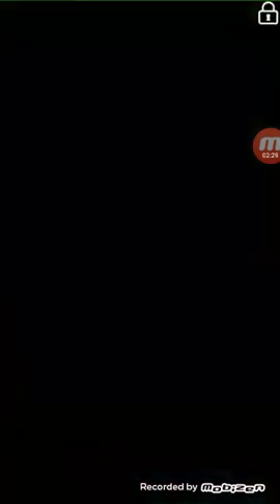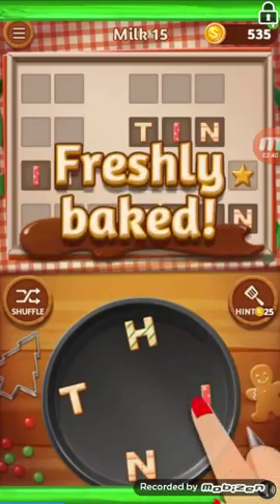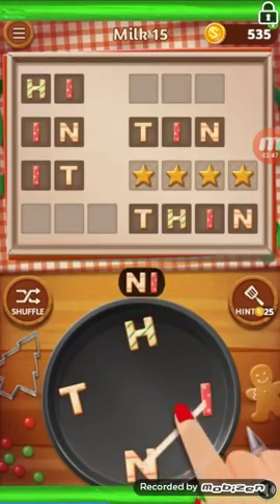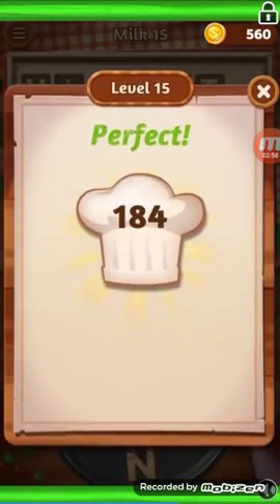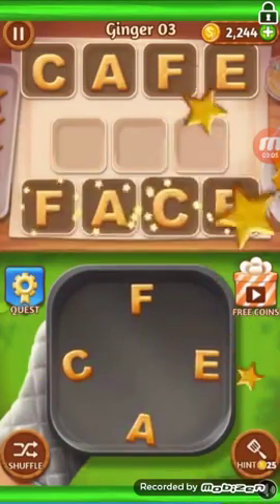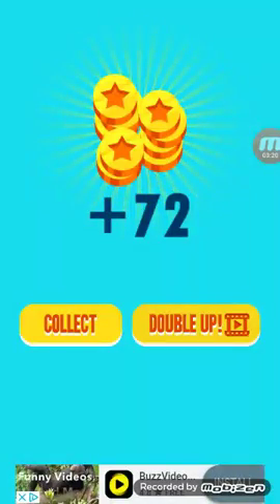You can also double it up by watching a video. I think this is that cookie game — it's called Word Cookies. I just got 72 coins. So basically, every 5 or 6 hours or so, you can get free coins.